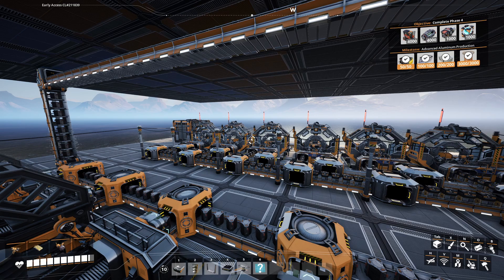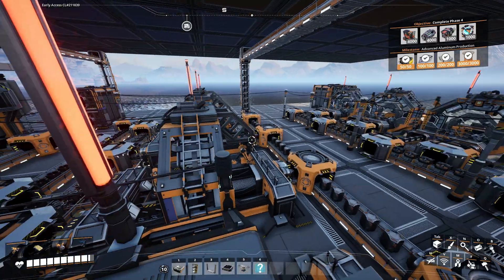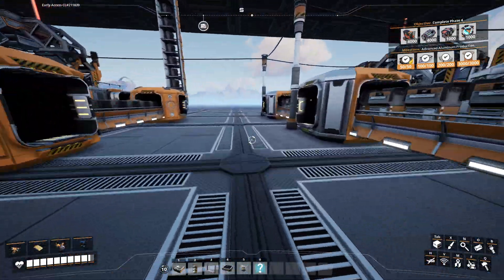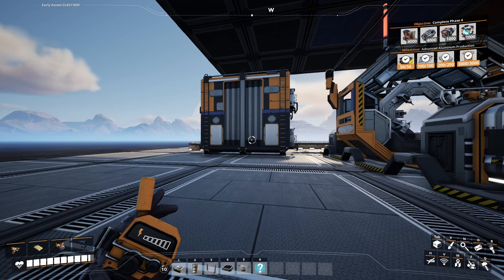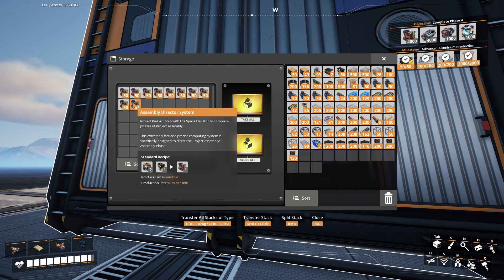It took some time, it took a lot of time, but the factory is complete. Everything is working to create the first two items from Phase 4 in a completely automated way. Not quite at peak efficiency, because I need to rework some of the routes where the supplies are coming in, make sure they're producing a little bit more, but that shouldn't be too difficult with the Mark III Miner, and maybe even using drones.